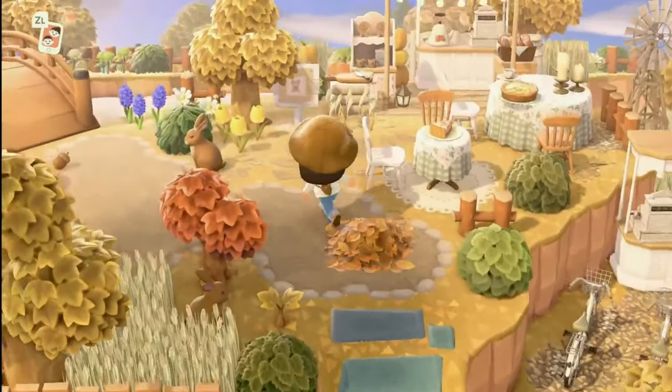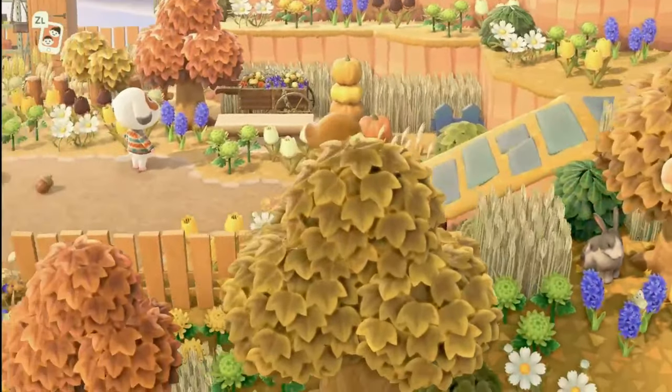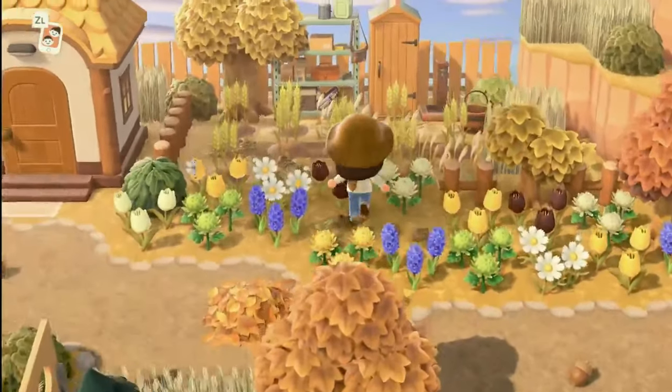This is what was right above resident services, so I'm going to head back now. Past the Able Sisters, we have an incline going down and we have Bones — he's super cute. And it looks like...